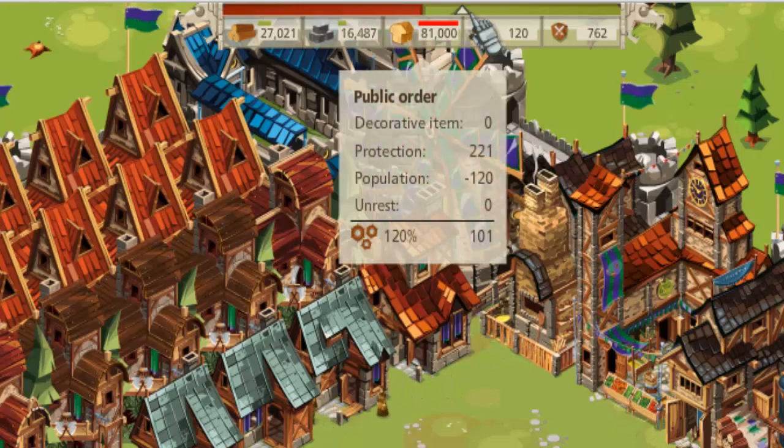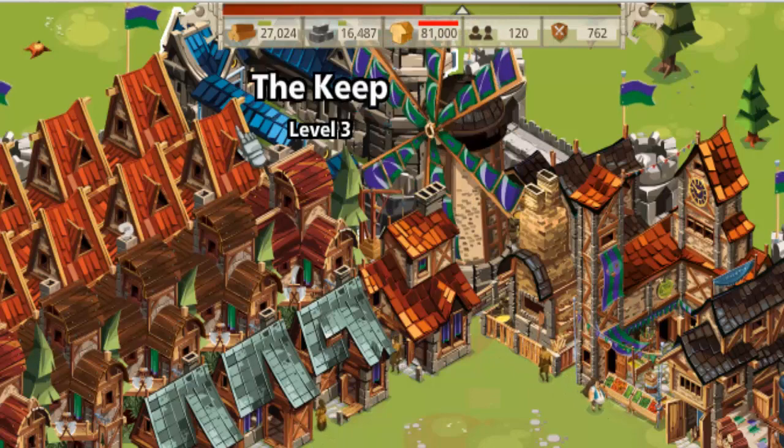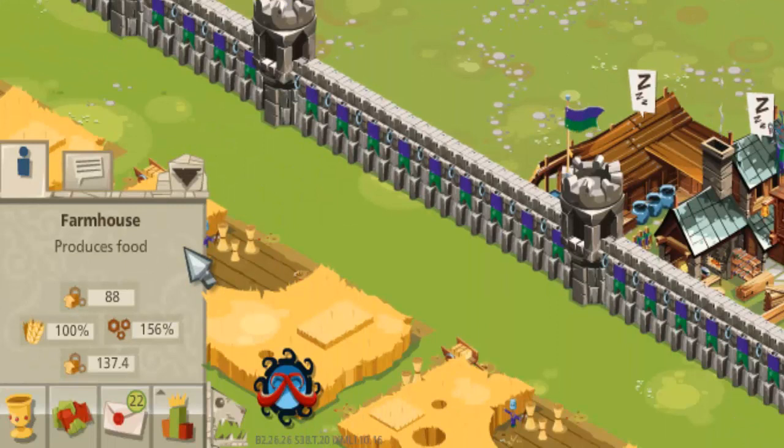120%! What does it really mean? Well, we're looking at the production gears, and we're saying that we're able to produce 120% of what we would normally do. So if we then click on one of our level 10 farmhouses and scroll down to the stats, we see that by default it should produce 88 units of food per hour at 100%. We've got production bonuses from public order that have increased that to 156%, so instead of producing 88 units of food, it is now producing 137.